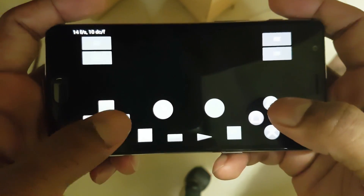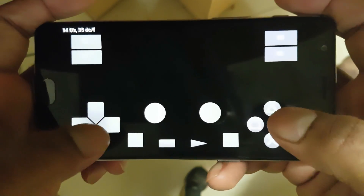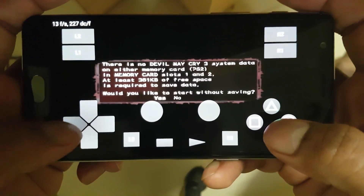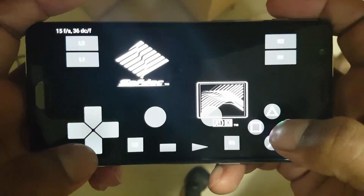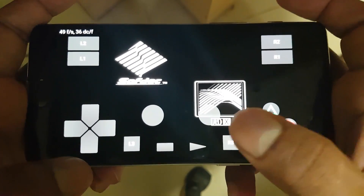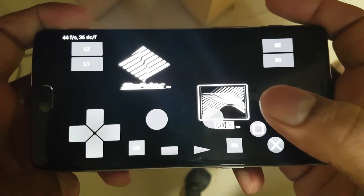The game actually runs at around one to two FPS, not more than five FPS. It's not that the OnePlus 3 can't play PS2 games — it can — but the emulator is not perfect yet.